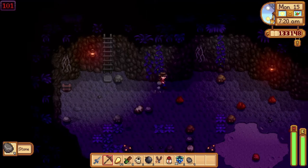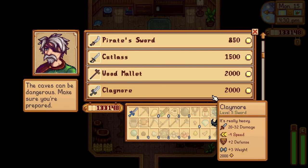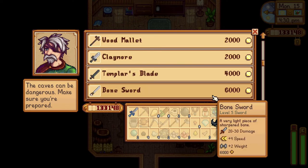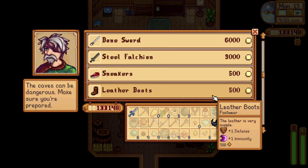Upgrade your weapon at the Adventurers Guild when you're able to. You can buy swords, boots, and rings that can make you more powerful in the mine.